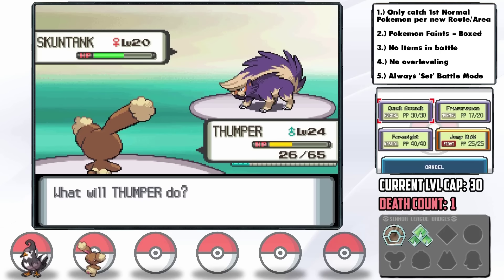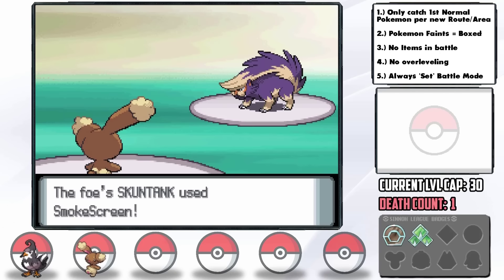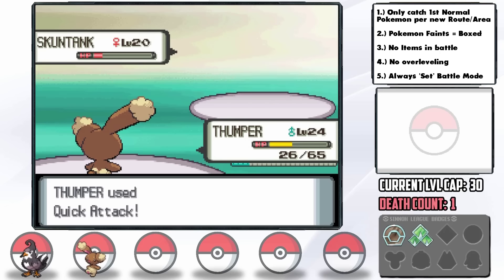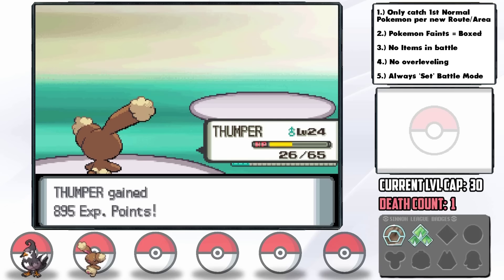I send in Thumper pretty much knowing the run is over — Frustration fails to take it out, and then Skuntank uses Smokescreen, allowing us to rebound with the KO. We now have just Buneary on our team heading into the third gym. I was just about to give in, but figured we've made it this far — Hashbrown and Bruno can't have died for nothing. Let's press on.